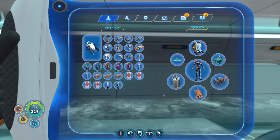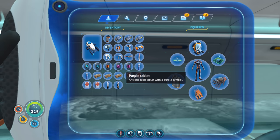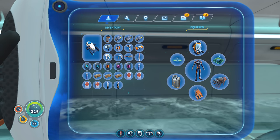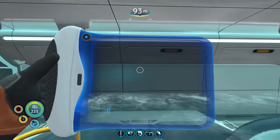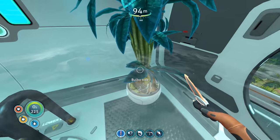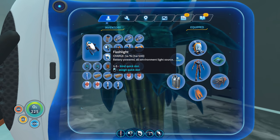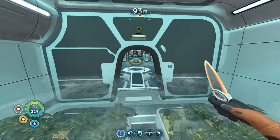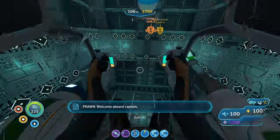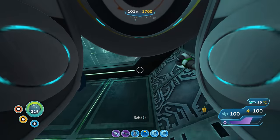I did make the other blue tablet so now we have two. I also brought both purple tablets and still have the orange tablet in my inventory just in case. I did have to use a water bottle though — I also ate some bulbo trees to get my sustenance up. We still have water bottles and energy bars so we're still pretty prepared.